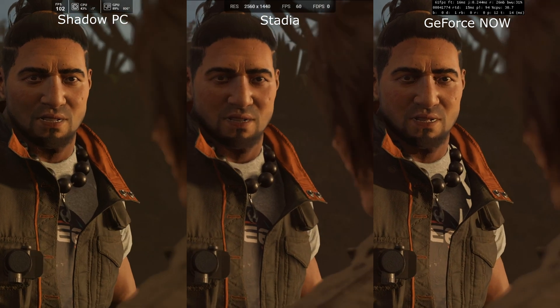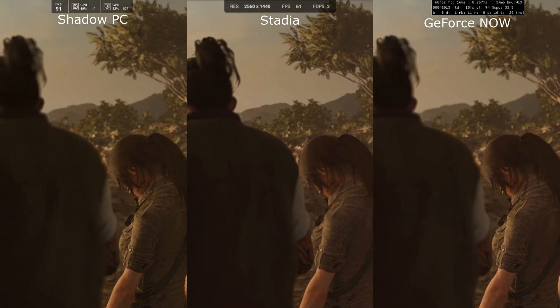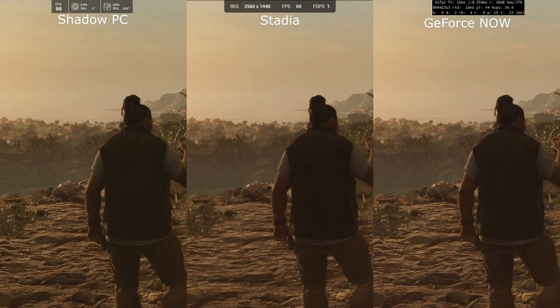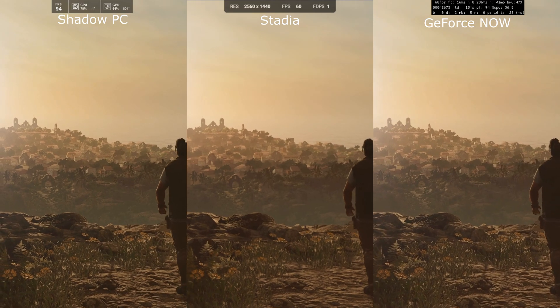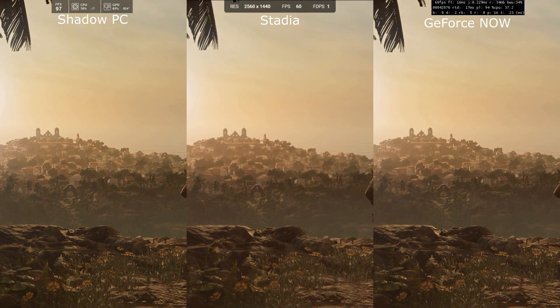Ultra settings is what Shadow PC and GeForce Now are set to. Stadia is running the medium stream at the 1400 stream, but this is downscaled back to 1080. They are all looking very good. Looking across the town here, once again GeForce Now and Shadow PC look very similar, but Stadia is not far behind.